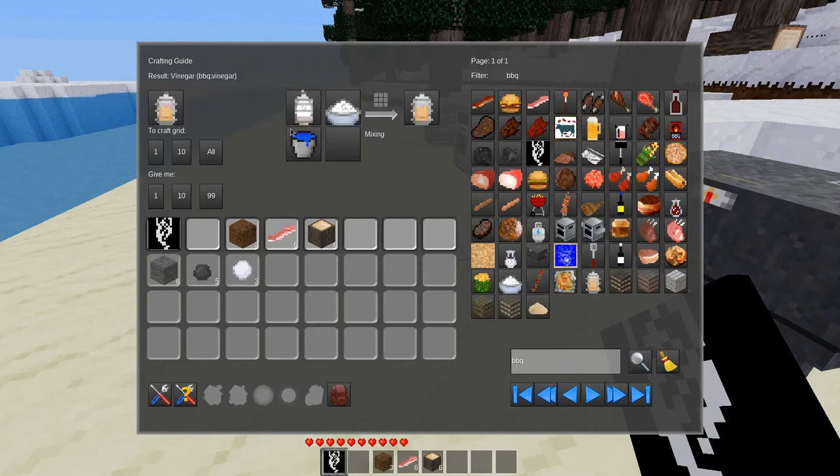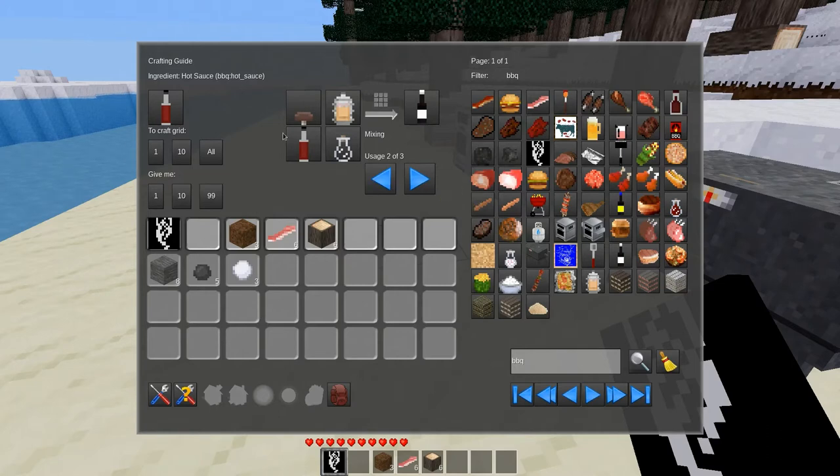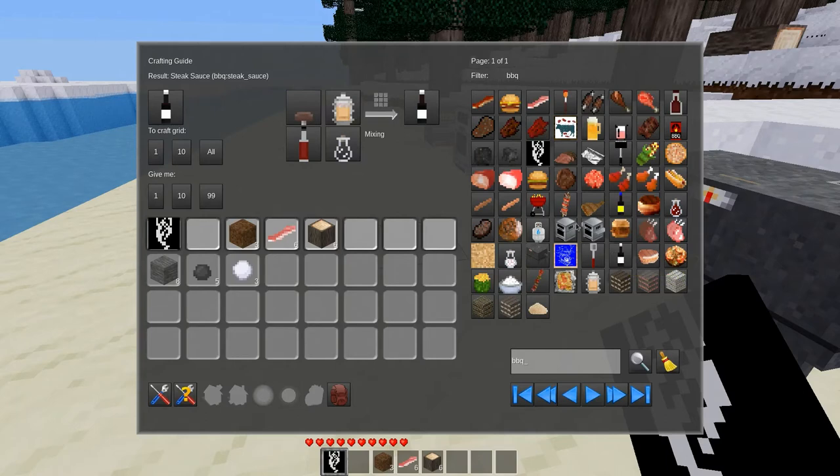We have a whole slew of things. Let's look at the spicy chicken wings — you need some hot sauce, but wait, hot sauce doesn't have a recipe. Does that require one of the mods I don't have enabled? We can make a steak sauce, which requires vinegar, brown mushrooms, hot sauce, and an empty glass bottle. Vinegar is made with anything from the food sugar group and anything belonging to the food vinegar mother group — the first time I've ever heard of the vinegar mother group.